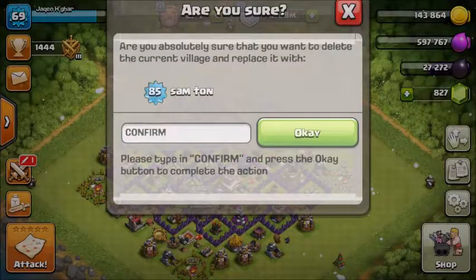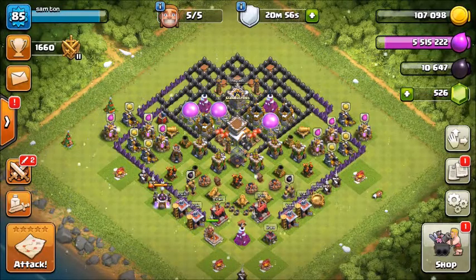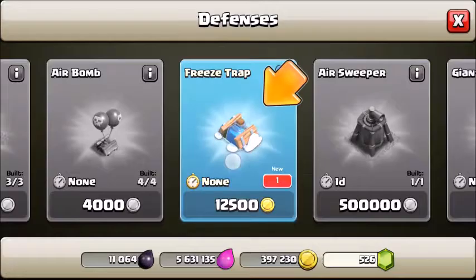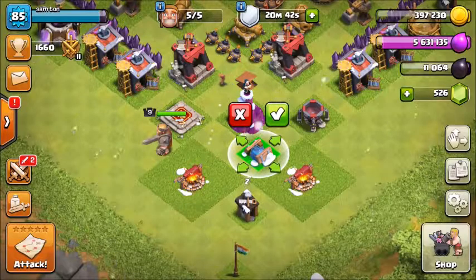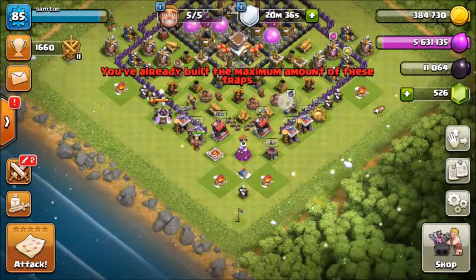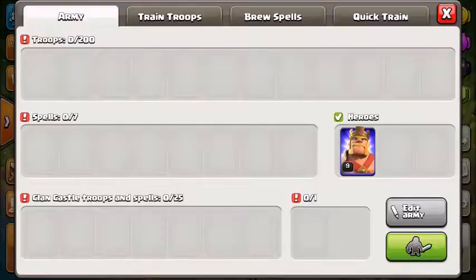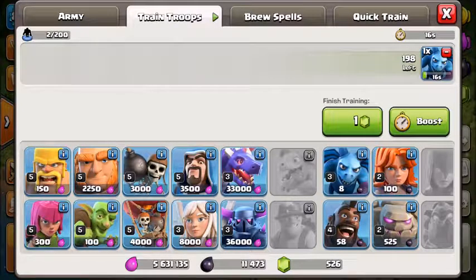I'm going to verify whether it targets both ground and air troops as written. I'll challenge this and attack from my main account. This is the second Christmas gift item — it will be available up to around the fifth of January, and it's available from Town Hall 5 all the way to the highest Town Hall level.